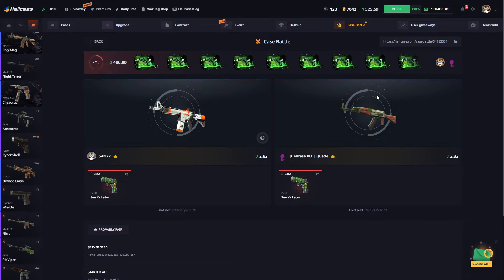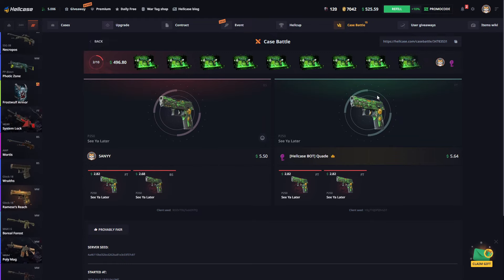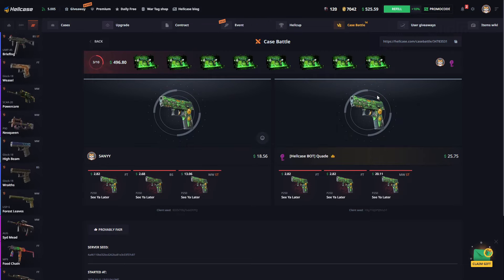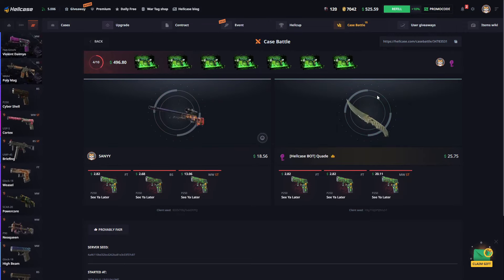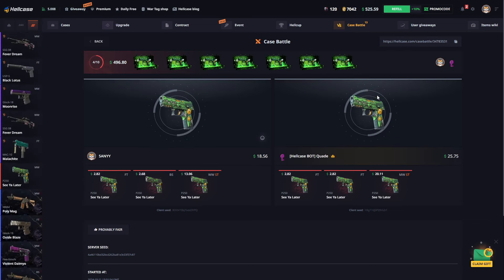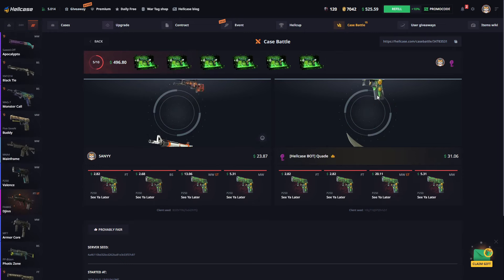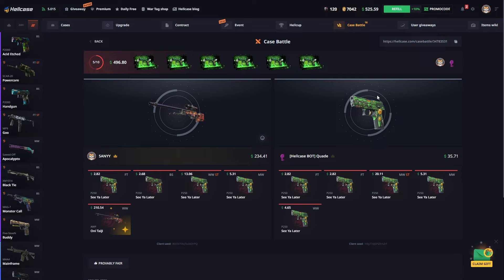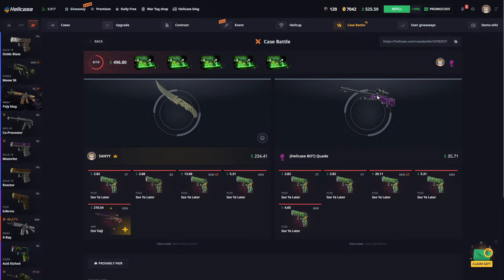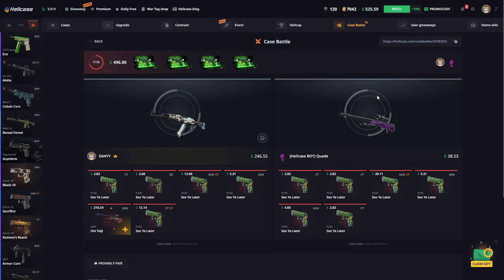Let's continue with the second case and check what's in it for us. I feel like I'm going to get a knife from this case. I hope I'm right about that. Very nice — it's a costly skin, but it could have been improved. No problem.